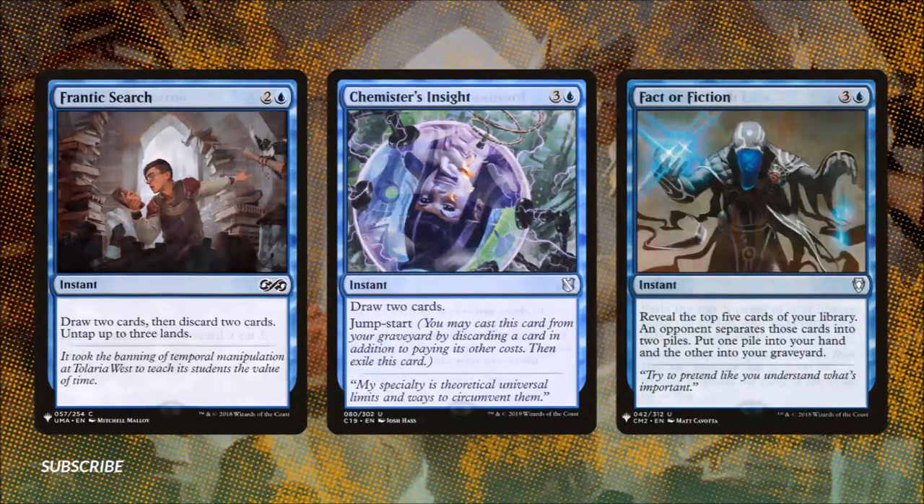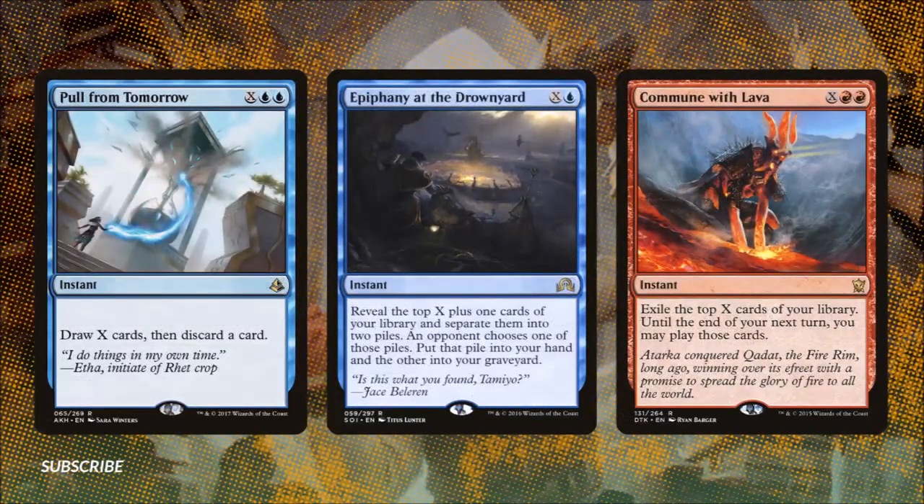Next we have some X spells that will let us draw big. Pull from Tomorrow costs X and two blue — we draw X cards and then discard a card. Epiphany at the Drownyard reads: reveal the top X plus one cards of our library and separate them into two piles; an opponent then chooses one of those piles and we put that pile into our hand and the others into our graveyard. Commune with Lava costs X and two red — we exile the top X cards of our library and until the end of our next turn we may play those cards.